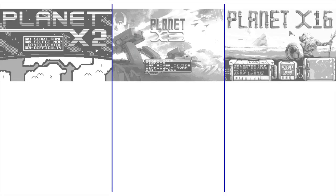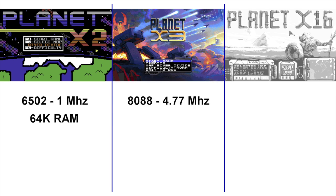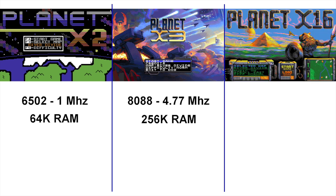The first thing I wanted to do is show you a comparison of what I had to work with. X2 ran on a 1MHz 6502 with 64K of RAM. X3 ran on a 4.77MHz 8088 with 256K of RAM. And while it had better graphics on the high end machines, the core of the game was still the same. With Planet X16, I was going to have an 8MHz 6502 with 512K.